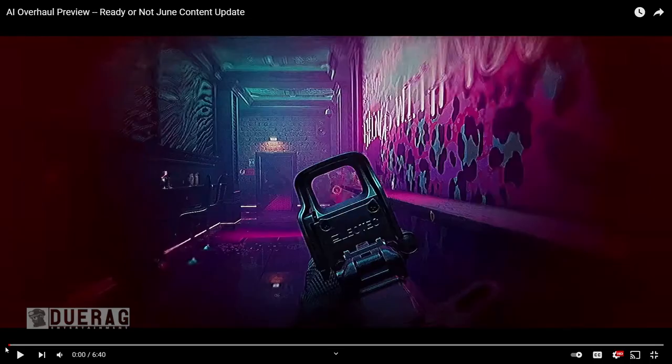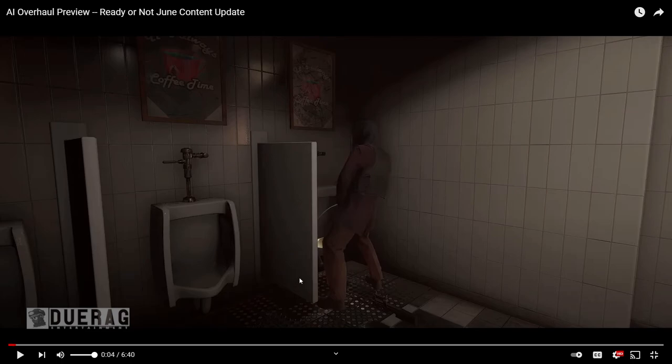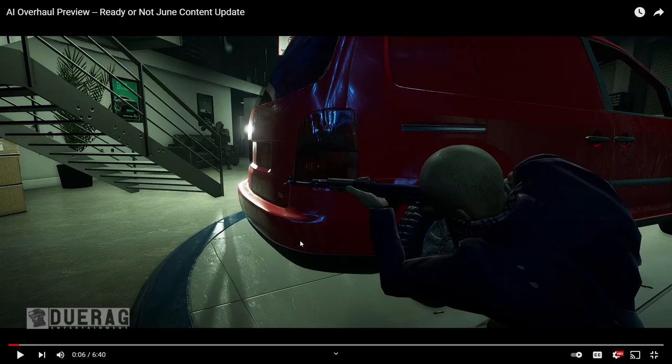Commentator reactions begin. That first clip is obviously the new club map — a suspect is coming in and shooting from behind cover. This game is going to get a lot more complicated. Then it shows a guy taking a piss — you can actually see a yellow pool there. Then there's a guy hiding behind a car, looking like he has body armor and an AK. That's the dealership map.